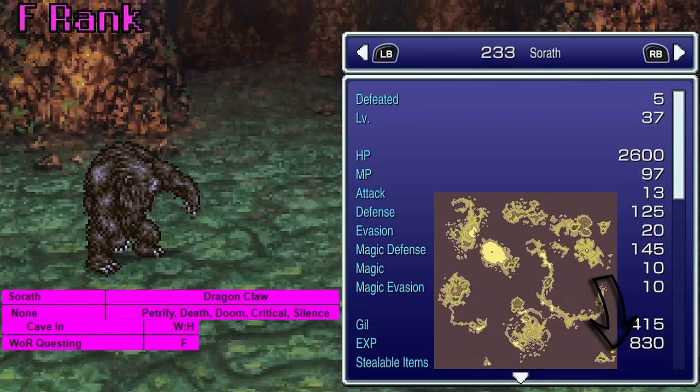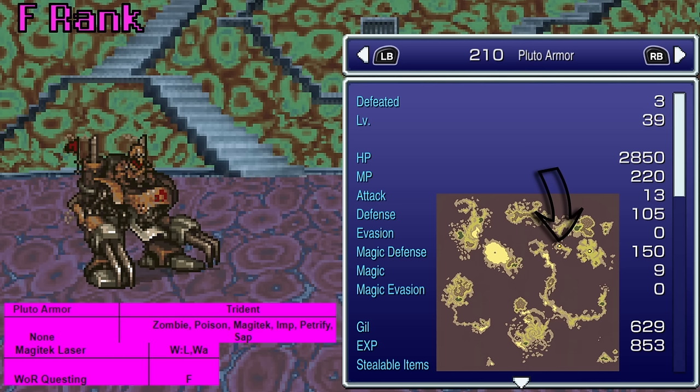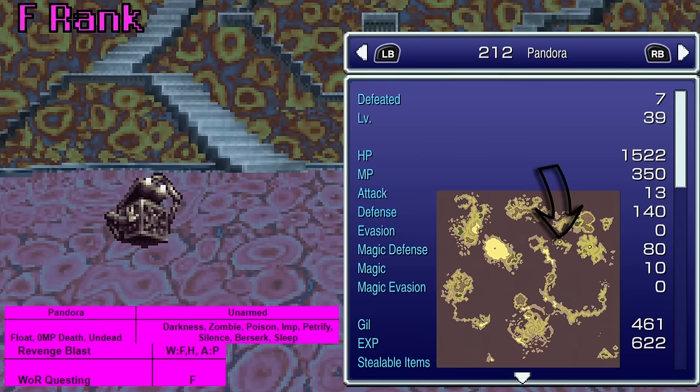Sorath teaches Cave-In, which is fractional damage — funny because you find him in the cave where you go fight Haidon. The Pluto Armor, also in Dreamscape, gives us Magitek Laser, which is cool I guess. Pandora, found in Dreamscape, teaches Revenge Blast — so if you're really lucky and keep Gau at lower HP and he has a lot of HP, you'll kind of start doing meaningful damage.